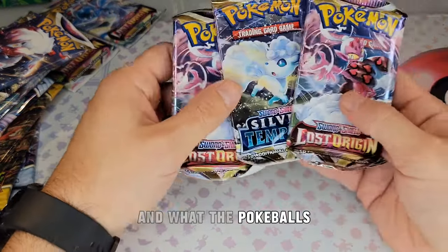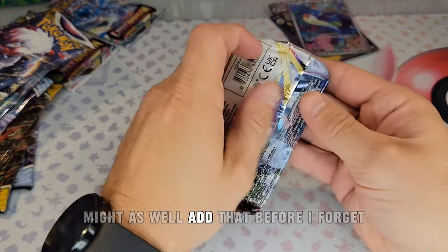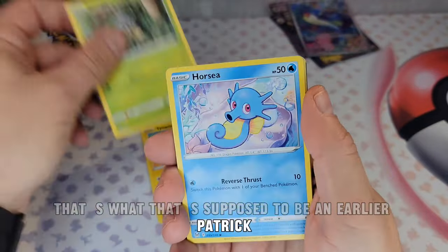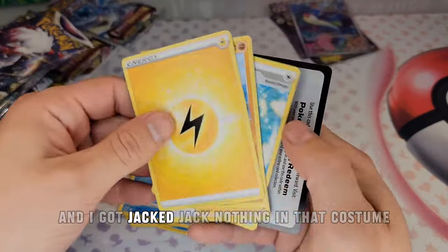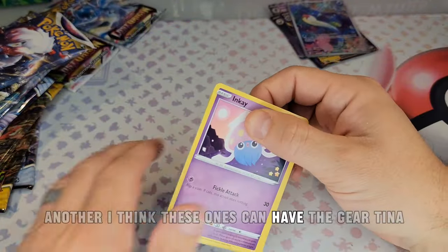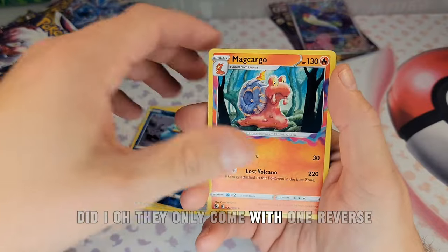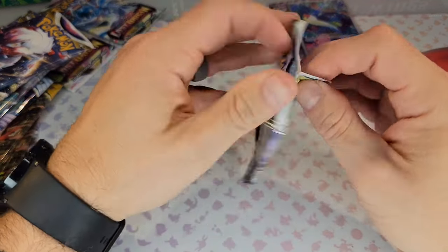Starting on the Costco Pokeball packs. I think these can have a Giratina — that's the big one in Lost Origin if I'm correct. We got Arcuine, Jinx, Bronzor, Ducklett — they only come with one reverse which is throwing me off. Silver Tempest does not want to be opened. Got a reverse, but nothing else. That first Pokeball was a complete waste. On to Silver Tempest and Lost Origin — really hoping for that Giratina.